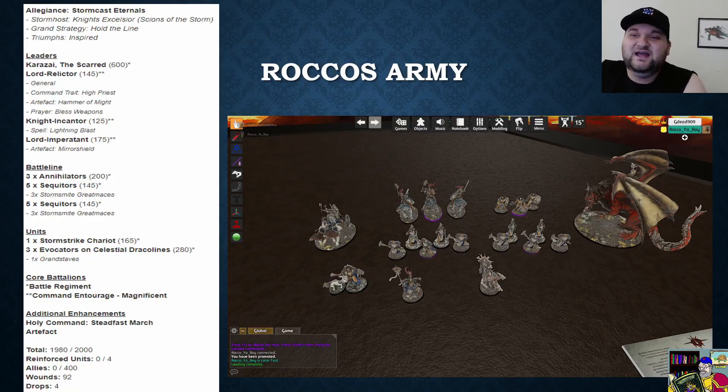My army list: Knights Excelsior, Signs of the Storm for deep striking, Grand Stratum Hold the Line to keep my battle line alive, and I am Inspired for plus one to wound — which this game I actually forgot to use. My leaders are Karazai the Scarred, my murder dragon. My actual general is the Lord Relictor with the High Priest command trait to reroll prayer rolls, the Hammer of Might — a fun weapon that on a wound roll of six does four damage — and the prayer Bless Weapons for exploding sixes to hit.